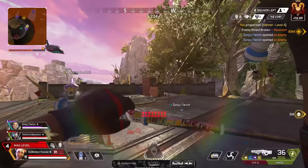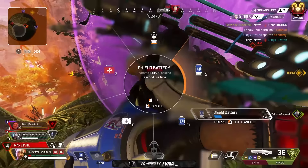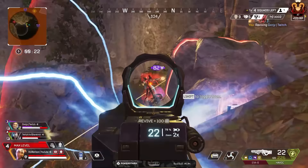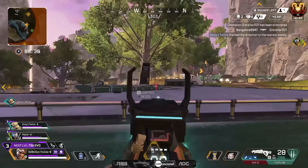You're not going to want to take Lifeline in the support role over other characters like Gibraltar or Caustic, who are in such good positions right now. She doesn't really fit the role she's supposed to fill — she's a support character meant to hold down the back line, but unless your teammates are going down she doesn't have a ton of usefulness. Her care package does have some smart loot built in, but so do the support bins you can find around the map. Without the weapon in her care package she just isn't that strong.